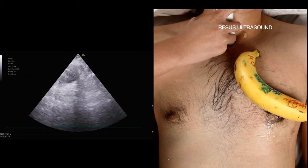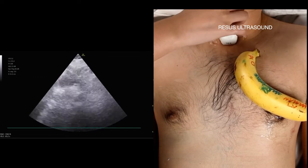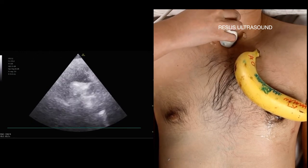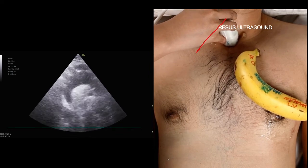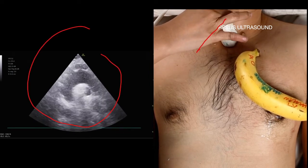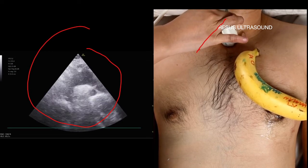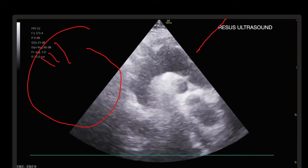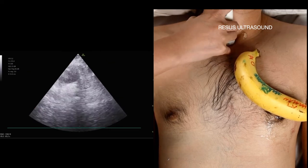Now look at my probe — this is a very important step — you need to rotate. I'm rotating. There you go. This is a pretty important step. The axis of the probe is like this, and look at the ultrasound — it looks like a dragon with three tails.